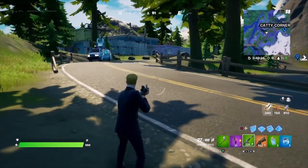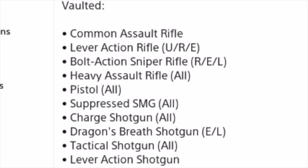On to vaulted and unvaulted weapons this update. Not many things came back — only the pump shotgun and revolver, all variants of each. But a lot got vaulted: the common assault rifle, lever action rifle, bolt action rifle — which effectively removed all snipers from the game, replaced by bows — the heavy assault rifle, all pistols, suppressed SMG, charge shotgun, dragon's breath shotgun, tactical shotgun, and lever action shotgun. These were replaced with the primal shotgun and makeshift shotgun.